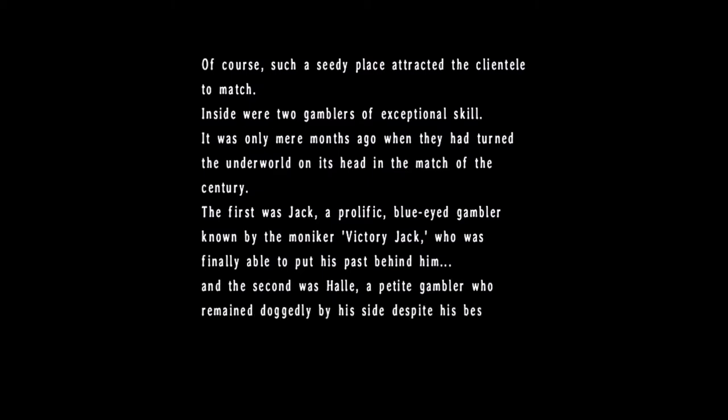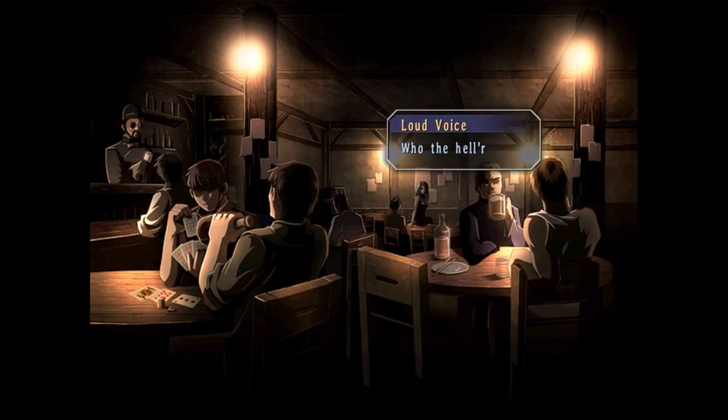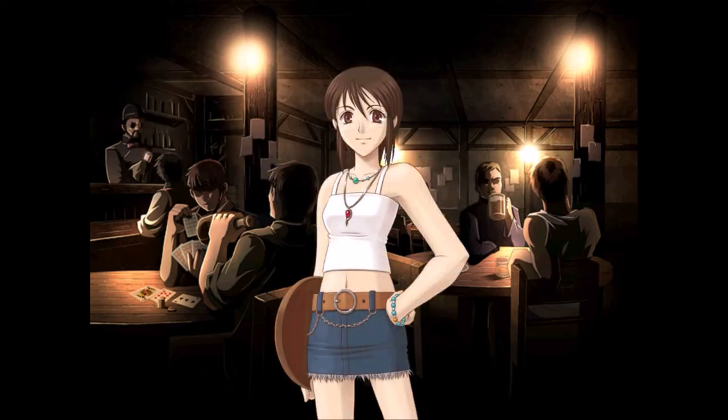We get some more background information on the Gambler Jack books that we've seen in Second Chapter and Cold Steel — there were Gambler Jack reprints you had to turn in for Zemurian ore back in Second Chapter. I have them in my playlists for Cold Steel and Second Chapter in bonus episodes, and they're also in this game. I'll be putting the Gambler Jack books as bonus episodes at the end of this playlist series as well.